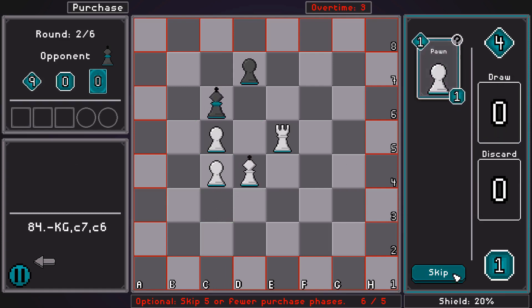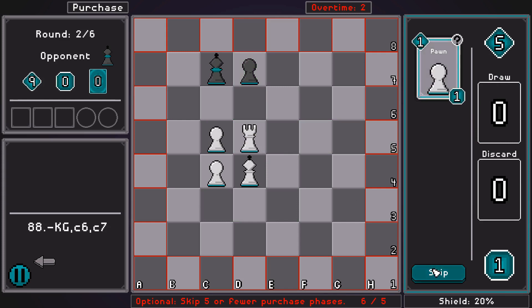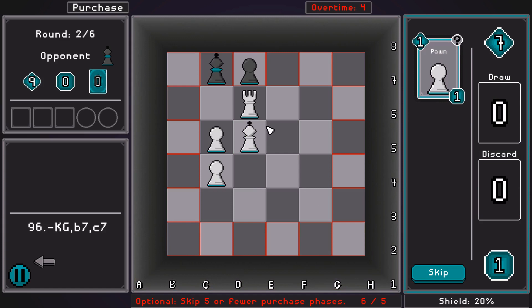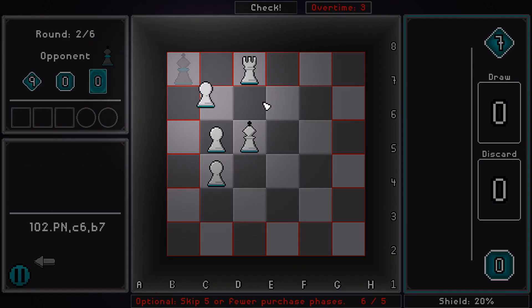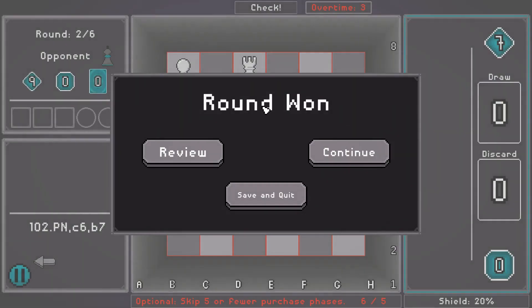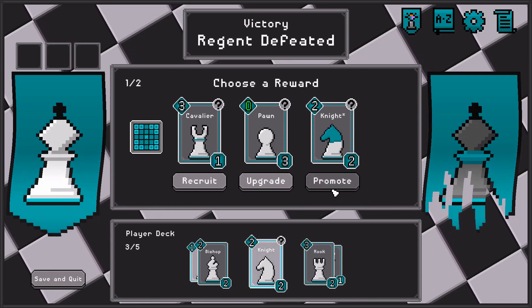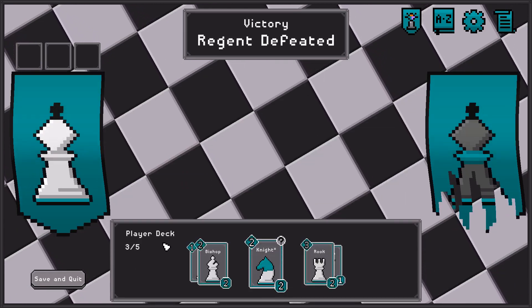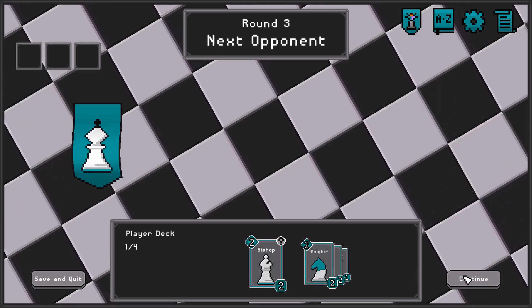We'll just win it over time. There we go — checkmate. We could have gotten a power upgrade; that would have been really nice. So, definitely promote. We're not recruiting a unit for obvious reasons. We're not upgrading our pawn, because upgraded pawns are still not individually strong enough for this kind of run.